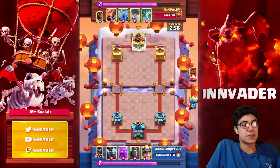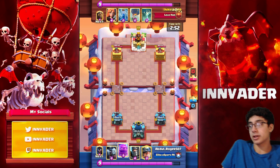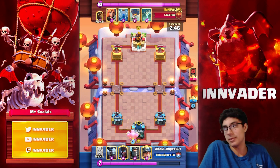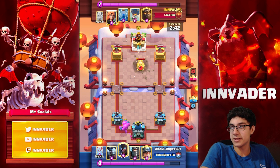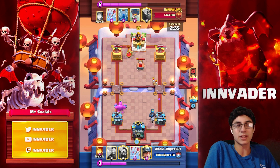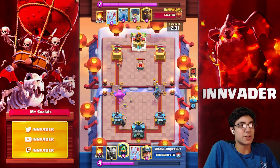Okay, so we are playing against Abdelroger507. He's playing this really weird e-golem deck that feels like a golem deck but it's actually an e-golem deck. The triple spells here win us this game — that's exactly what they do. They are very nice to deal with beatdown decks with the Night Witch and stuff like that — you can just Arrows, Zap, and Fireball if you need to. So I went with the Tombstone Valkyrie.